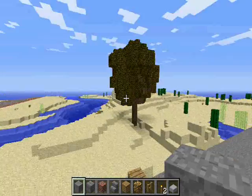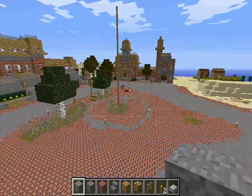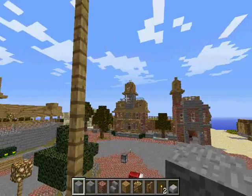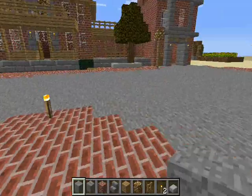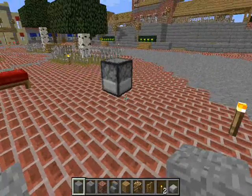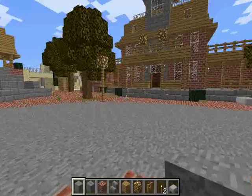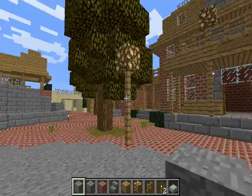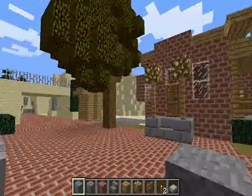I have to fill in the buildings around it. I put a flagpole in — flagpoles are cool. Oh, I put this here because there's a cannon over here, but I need to work on it more. It's just sitting there for now.